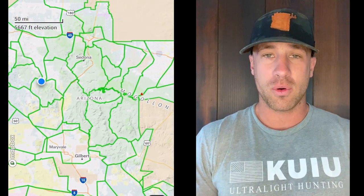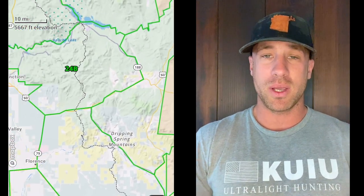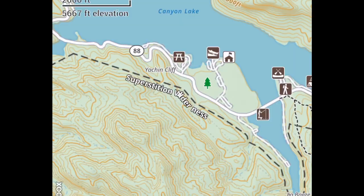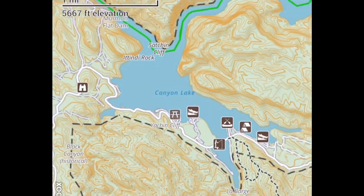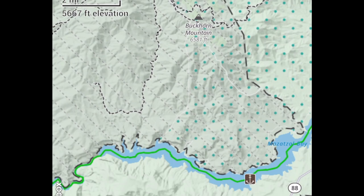We are going to talk about Unit 24 in Arizona today. Arizona Deer Draw is open live, and we're talking Arizona Deer Draw strategy, going through Arizona unit by unit and species by species. 24A and B, which it's divided into — 24A is the eastern side of 24. Its eastern border is the San Carlos Indian Reservation. It's a pretty good unit, so we're going to talk about Mule Deer and Coues.